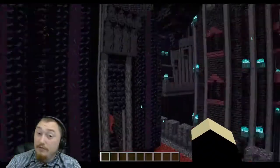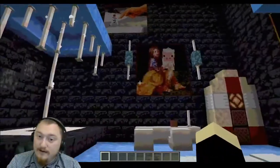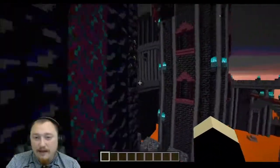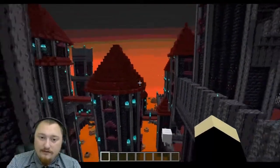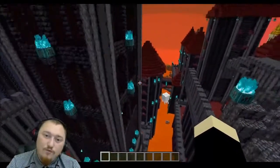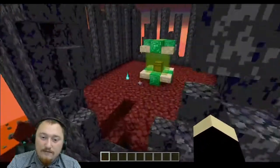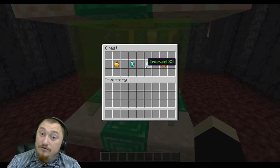The hint for emerald twenty-five is this one's on the house. You might be thinking it's in the pub — quite obvious — however, as the sign states, it isn't actually there. In order to actually find this emerald, you're gonna have to go way up high, and right on top of this little building right here you should have access to emerald number twenty-five.